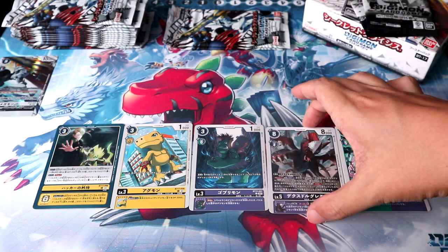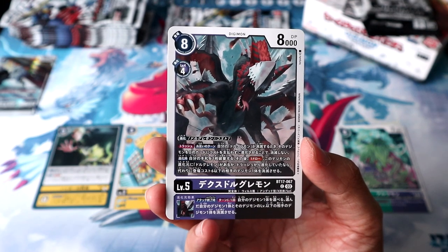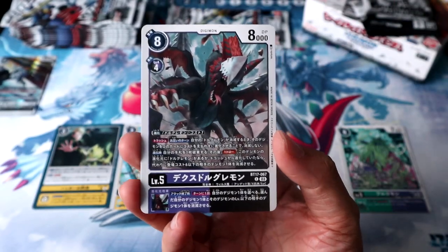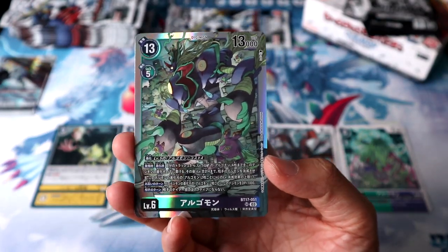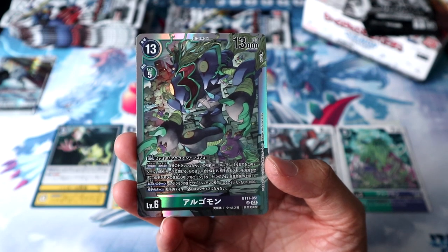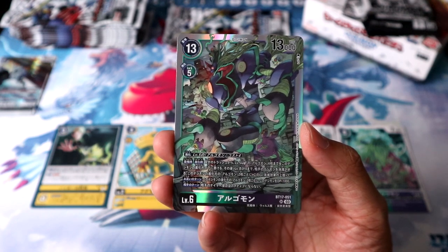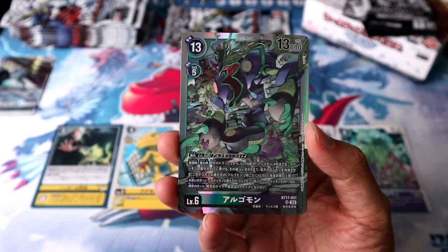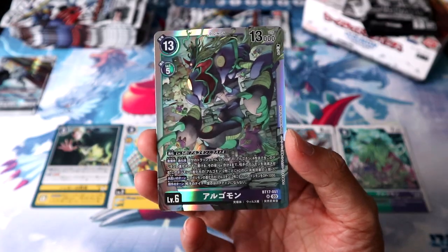Pack 10 gives us the new DEX DORUGREEMON. The new DEX DORU line brings DEX evolution to the next level — when their non-DEX variants would be deleted, they can DEX EVO from the trash to prevent the deletion. And our last card is our second SR, and this time it's a movie villain: the level 6 Argomon. Koki's cute and rounded art style goes so well with Argomon's monstrous, alien design to create what I believe is one of the best-looking cards in the entire game. It's really exquisite to look at.